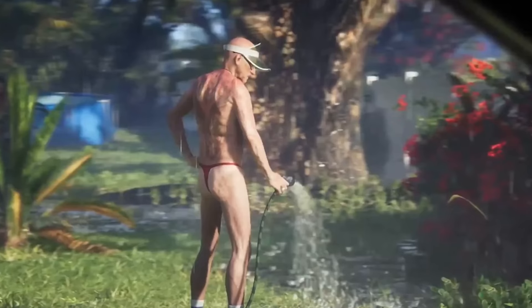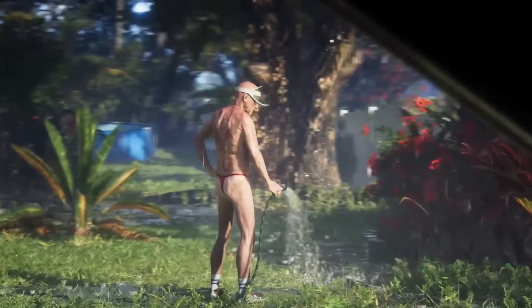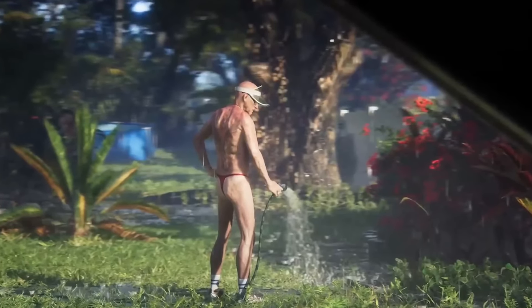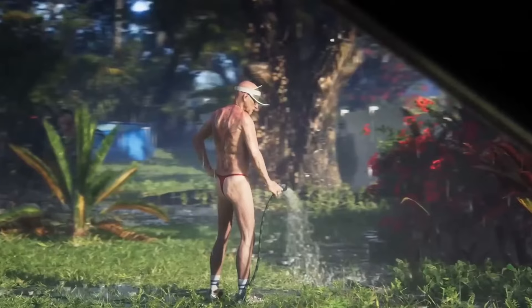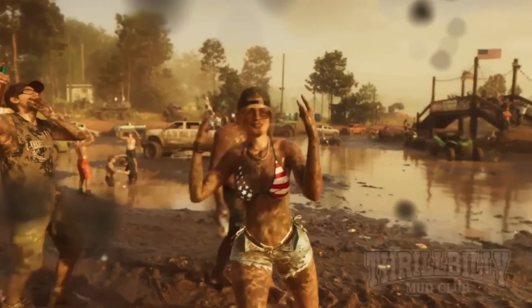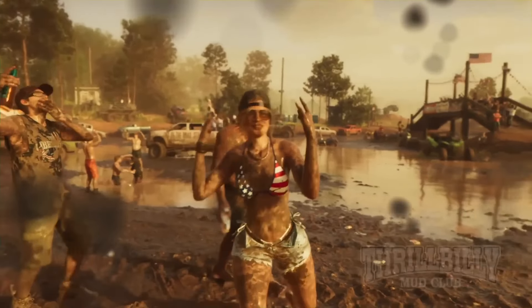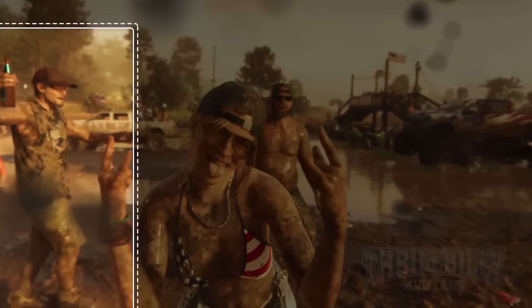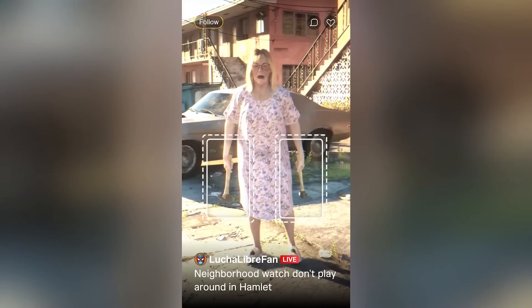An old man watering his garden while completely naked is yet another example of a Florida Man meme, but his character model shows off even more incredible detail Rockstar has packed into GTA 6, right down to the sunburn across his shoulders. In a social media clip from the Mud Club Thrillbillies, some guys are here for off-road racing, which we'll hopefully be able to take part in as well. Pulling in from the right of the screen is the recognizable frame of the Liberator monster truck, and there's even a fan in the crowd wearing a Liberator t-shirt.